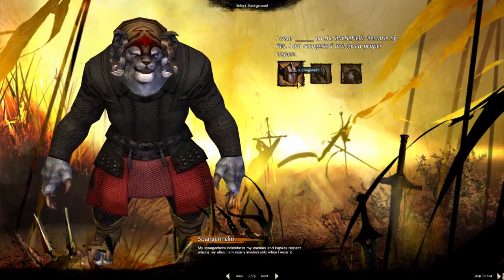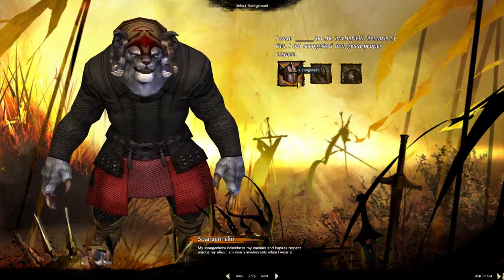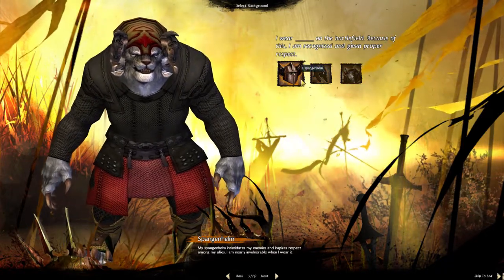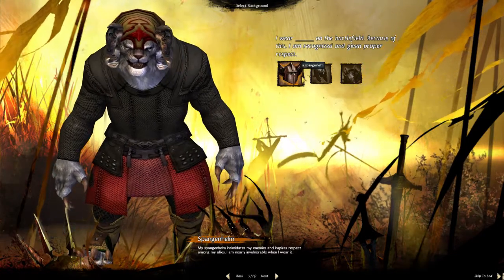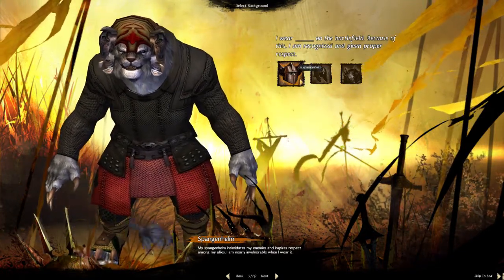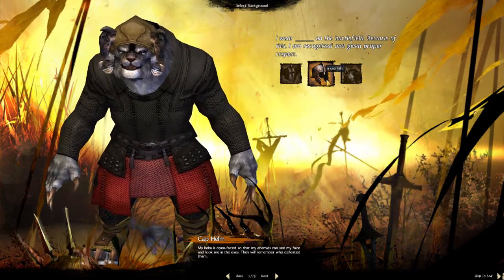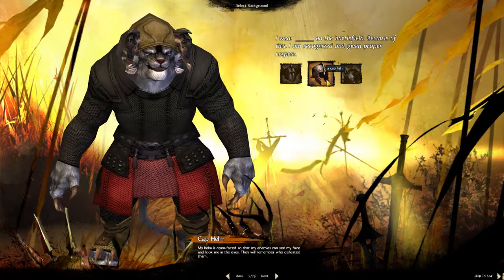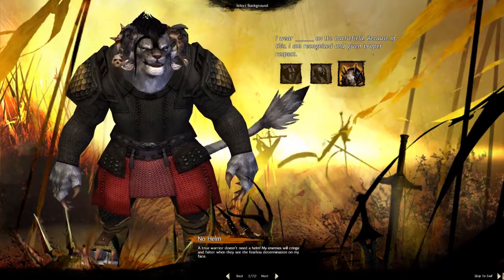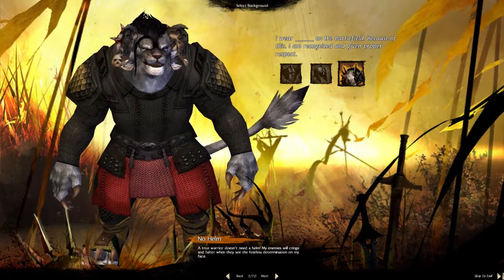Once you are done with your look, you can choose your personality — what drives you — which also affects certain quests you will have to take or are able to take in the game. You choose a part of your personality, and the helm at the bottom of the screen represents a certain personality type or your motivation. The best part is it's actually the helm you will start off with; if you change the helm you can see it change on the character as well. Beginning players will see what kind of personality you have. Or you don't get the helm at all — as the description says, 'my enemies will cringe and falter when they see the fearless determination on my face.' You're a Charr, you're a badass.